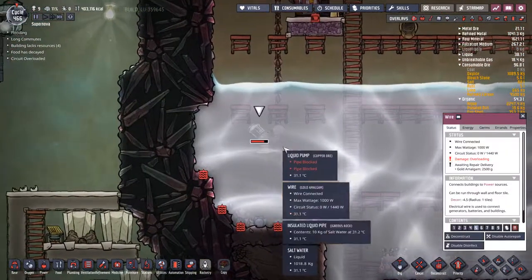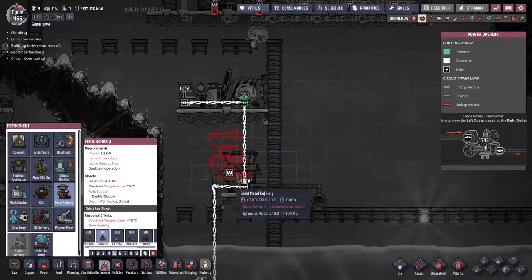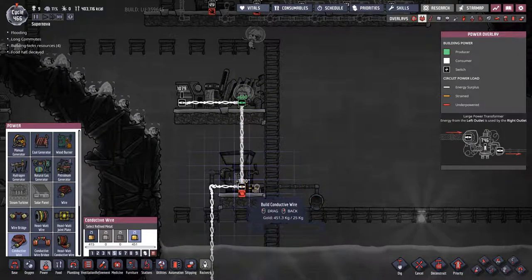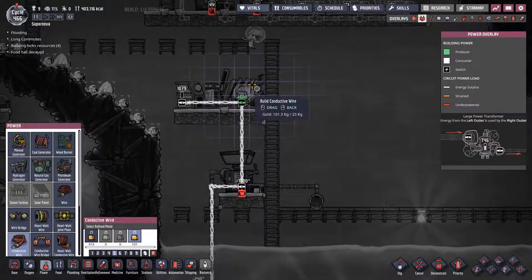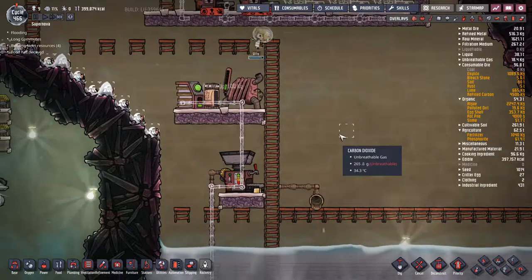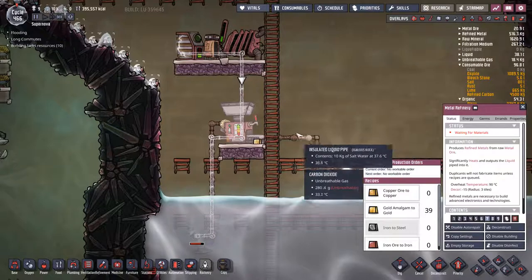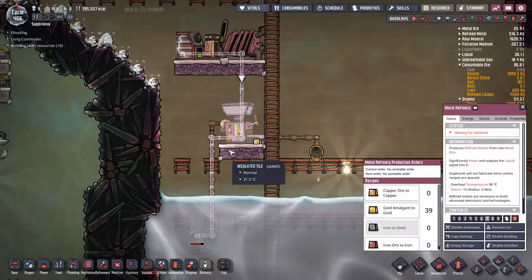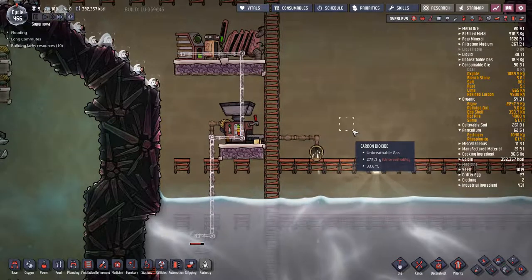Not to mention we can't even get it working with just a single gold generator because that only produces 600 watts. But hey, look - we got some refined gold! And it's releasing water at only 37 degrees. I thought it would be hotter. So it went from 31 to 37 - it's definitely an increase in temperature, but it's not a crazy increase. We can start bringing some water in too. Circuit is still overloading - let's just disable it for now. When we get the better wires it'll pay for itself in time.